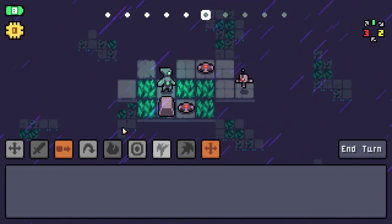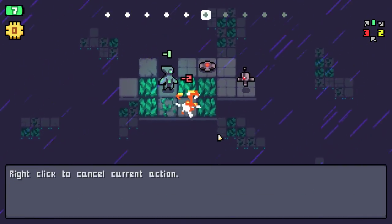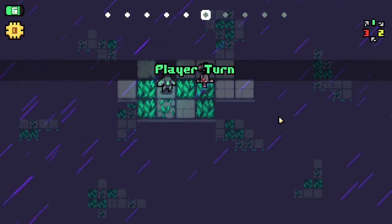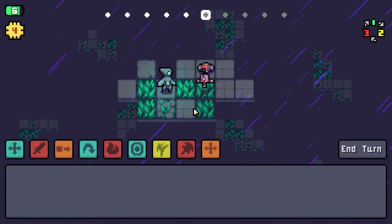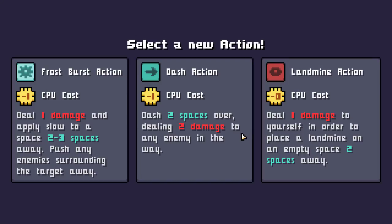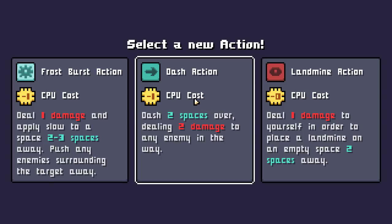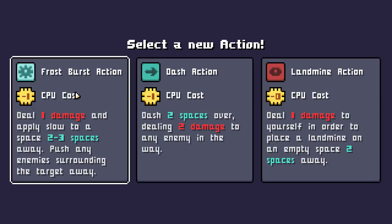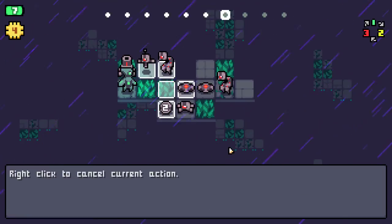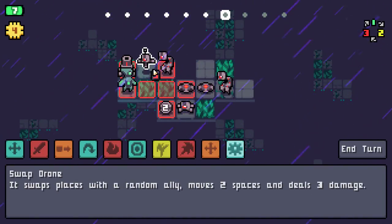Actually, I don't have to take damage because I can move this onto the mine after killing it, and then this doesn't have a guy to swap with. I'll shove him onto the mine. Let's grab the frost burst action — they're all good, but I think the frost burst action is going to be the most useful. It has a big range and it can kind of shove enemies around, so that's useful.